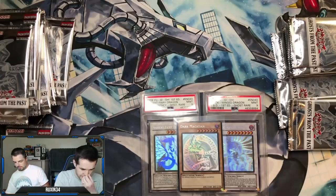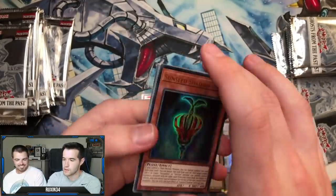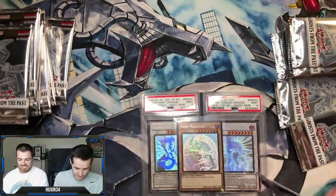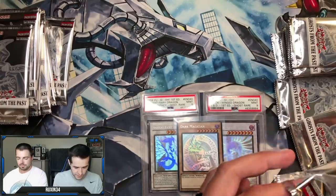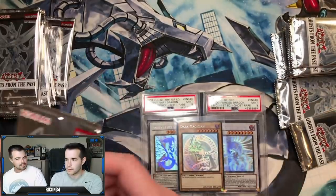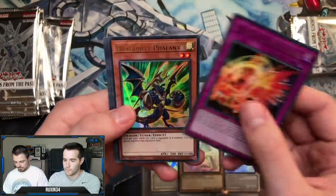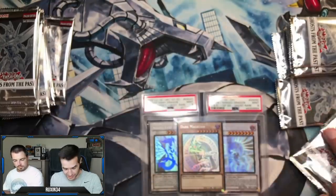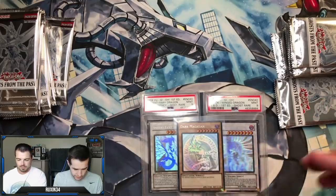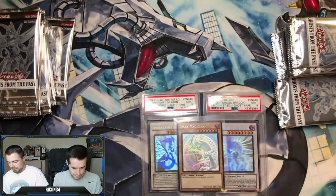Ghost rare - here we go! Oh there's one - is that worth anything? Evenly Matched - yeah, that's a good one, about $15. Very good, solid pull. Time Thief - couple of bucks. Starry Night Star - you pulled three of them, that's a play set. Community Phalanx. Cypher Extra - I've pulled a play set of those.